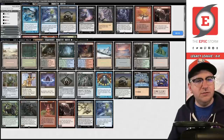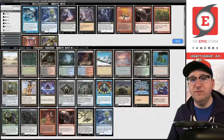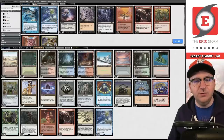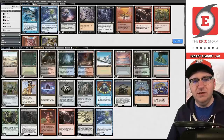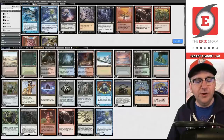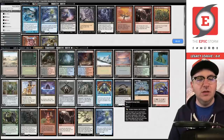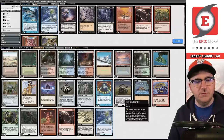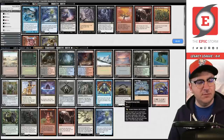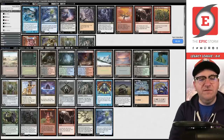For sideboarding I'm bringing in Surgicals — they're at least reasonable for messing up the Doomsday pile or removing Forces. I think I actually like three Relay: our opponent's about to board in Force of Negation, and one of the easiest ways to win this matchup is just relaying them to death. The question is what to board out. Triple Relay is tough — do I board out Circles? It does seem nice messing up a Doomsday pile. Maybe try boarding down one of each Mox.